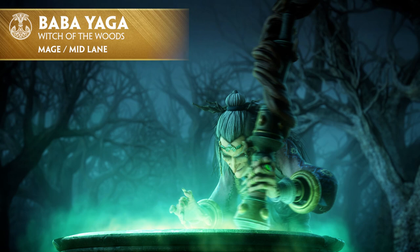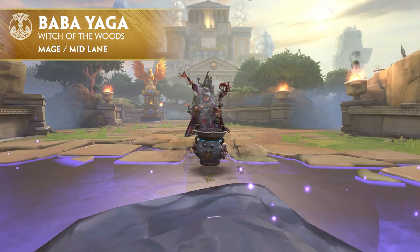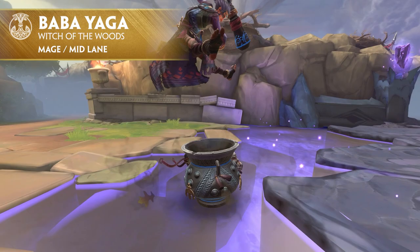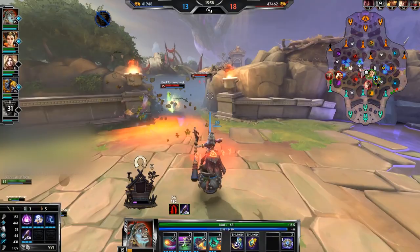Hey there guys, gals, and non-binary pals, it's Gormizer here once again to talk to you about the witch of the woods herself, Baba Yaga. This wicked witch falls into the role that makes the most sense — she's a mage. Like most mages in Smite, she gravitates best towards the middle lane. Her ability to clear the wave alongside her safety gives her the right balance between aggressive and defensive play.